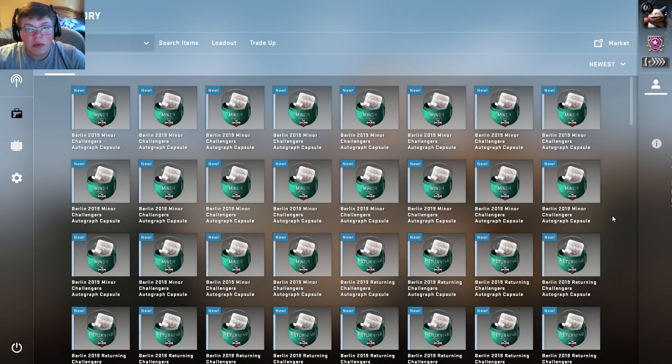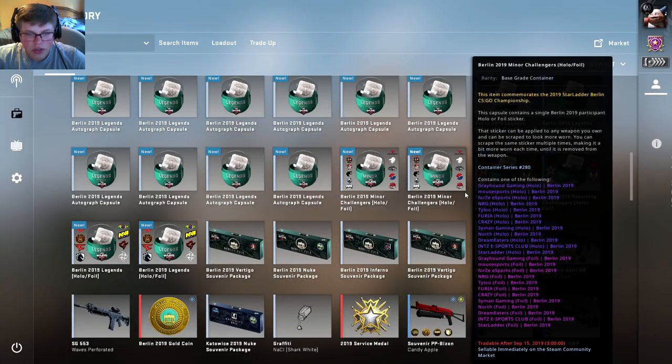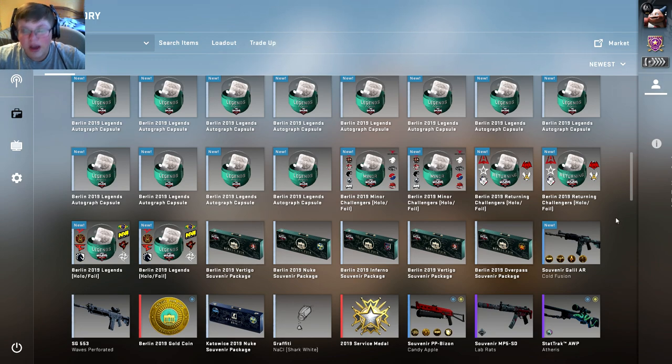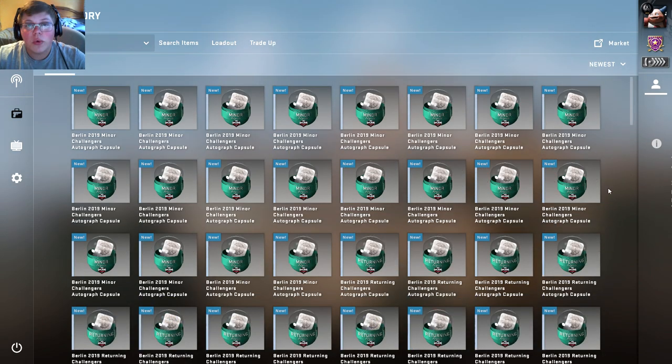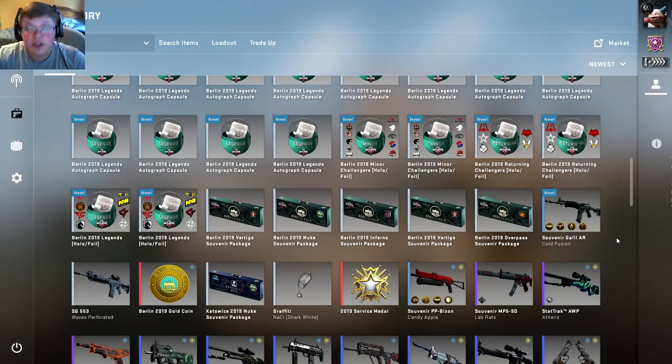Hey everybody, we're back in Counter-Strike and today we're going to be opening some of the Berlin Major Autograph Capsules, some of the Miner Challengers, the Legends, all of those team capsules, and we're going to be opening five souvenir packages. So I bought 20 capsules from each category of the Challengers and stuff like that, and then I bought two for each team, and then the five packages.